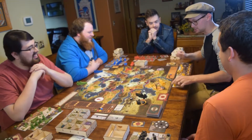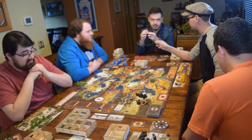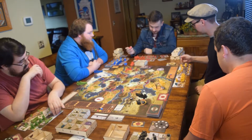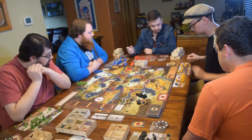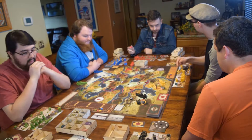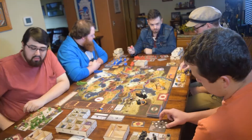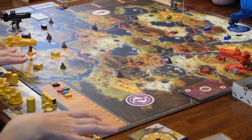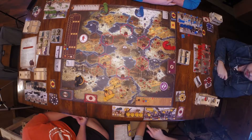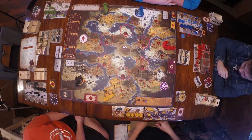On your turn, you're going to take your action pawn and choose one of these four spots on your board — those are the different actions you can do. There's a top action and a bottom action for each. When you choose one, you do the top action and then you can do the bottom action afterwards. You cannot choose the same one you were already on.